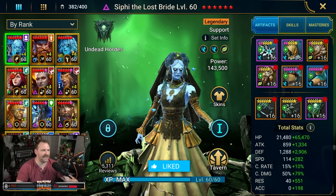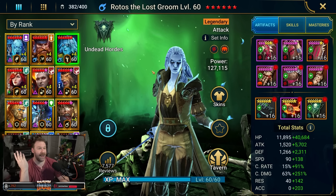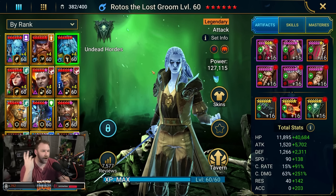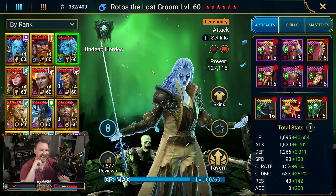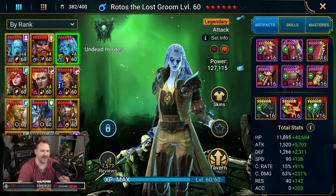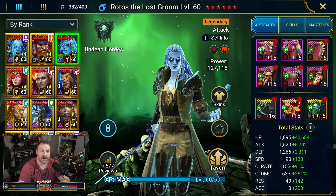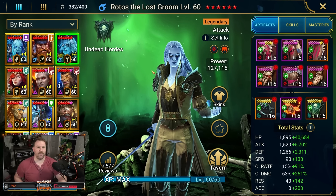I got crazy lucky the other day when I pulled a fully awakened soul for Rotos and I already had a plus four one, so I had to throw it on there. It's time to unveil him and see what people think. There might be someone who has a stronger one, who knows, but this one's pretty damn strong and I think you'll see that pretty quickly.